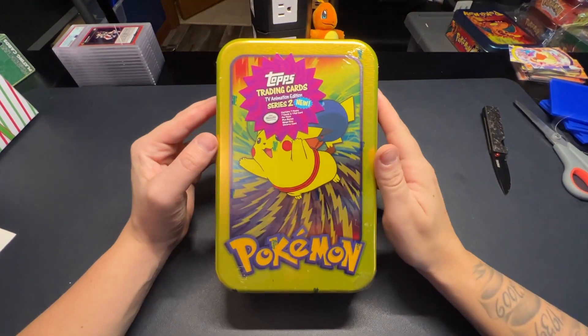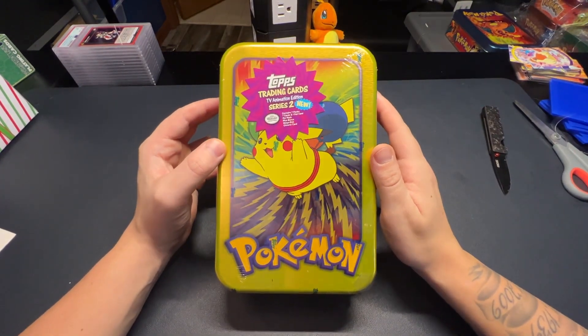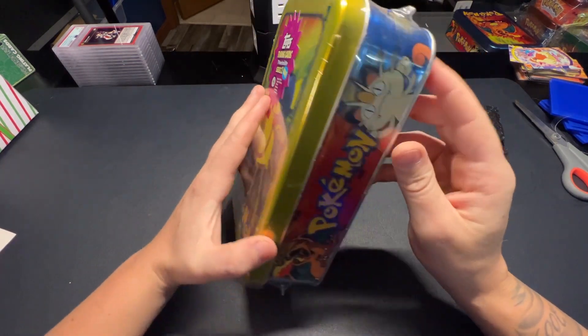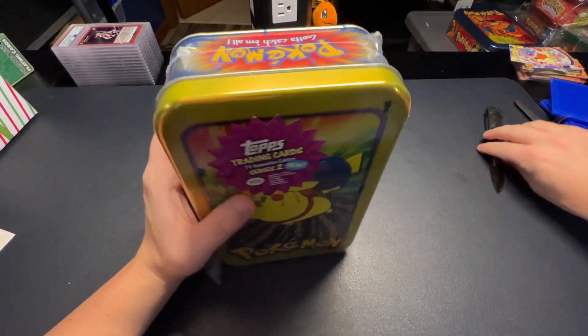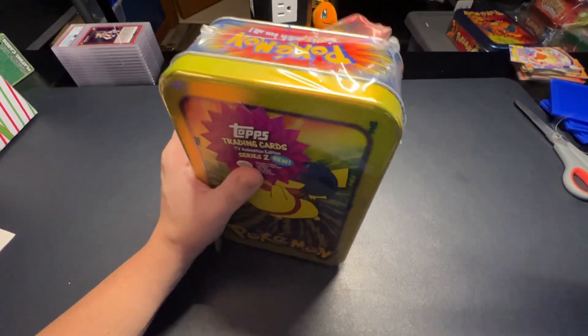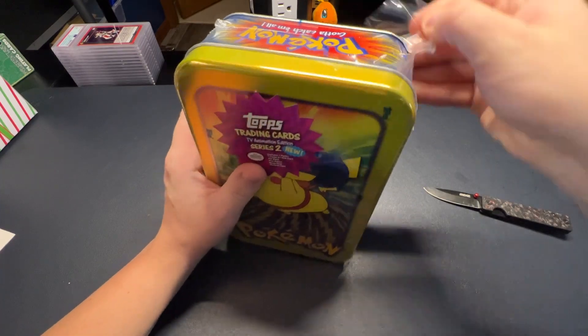All right, what's going on guys, Nick here with Nick Strength and Pokemon. Today we're going to be opening up another Top Series 2 10 - this time the Flying Pikachu 10. Our main chase out of here is going to be the Charizard insert card, which is a clear-cut card, and also the Charmander sticker card is one that I really like.